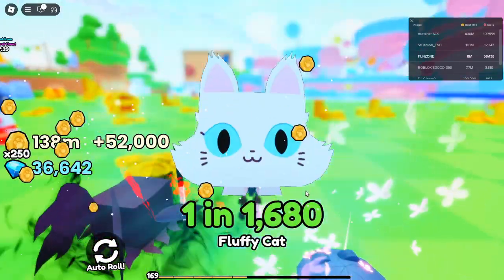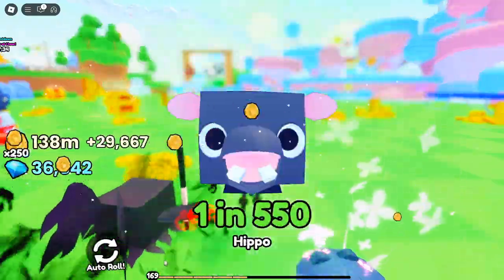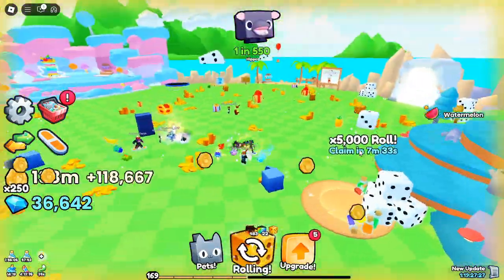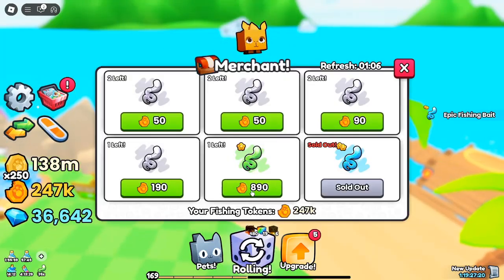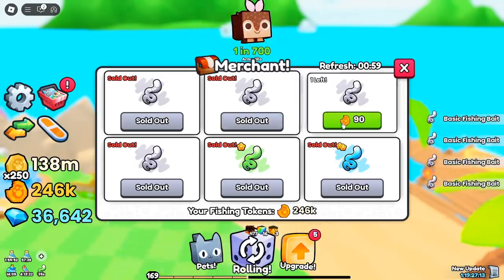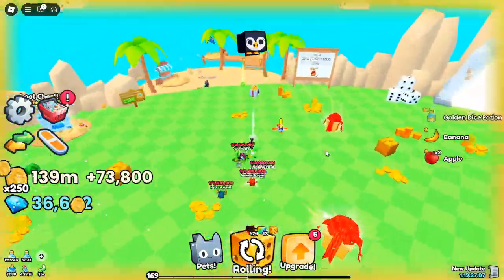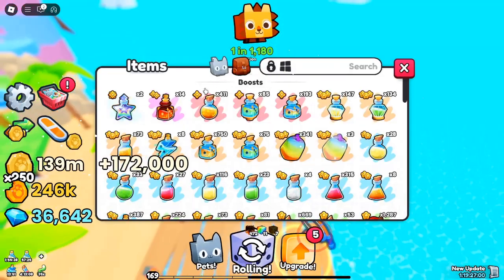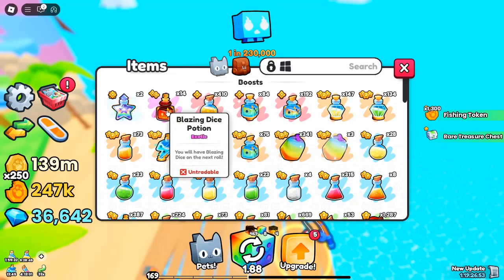Roblox Pets Go Fishing Guide — Merchant, Baits, Tokens, and more. Welcome to the Ultimate Pets Go Fishing Guide. If you're excited about Roblox's Dragon Update, you'll love this new fishing feature in Pets Go. Now, with a fishing rod in hand, you can reel in rare items and collect rewards that take your game to the next level. Fishing isn't just about casting a line — it's about strategy, the right equipment, and knowing where to find the rarest items. Let's dive into the world of Pets Go Fishing and uncover everything you need to succeed.